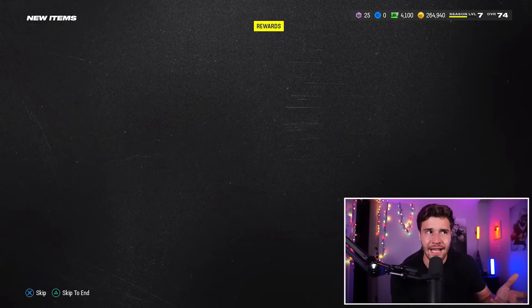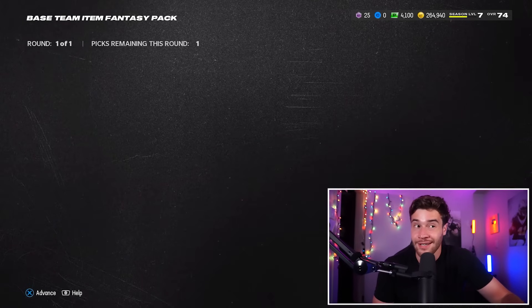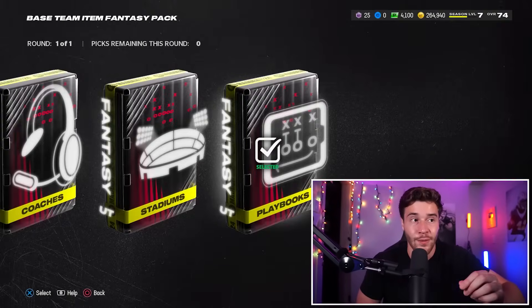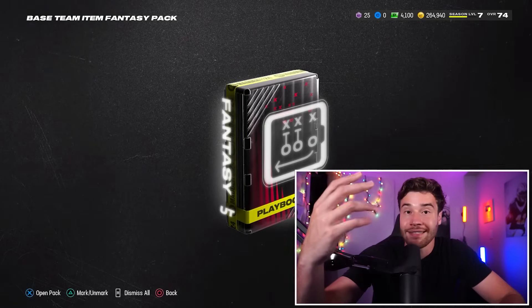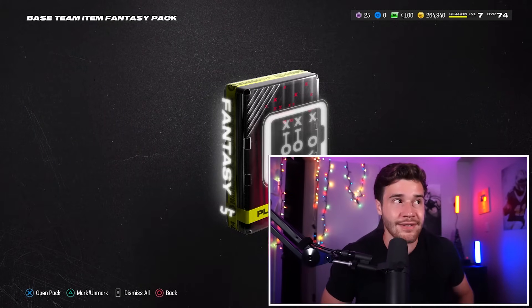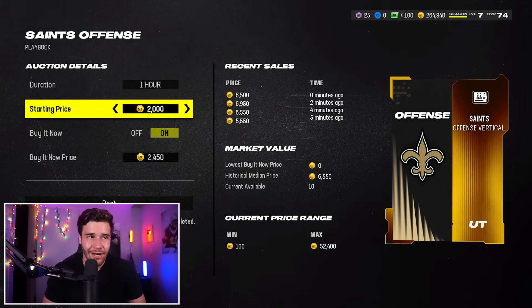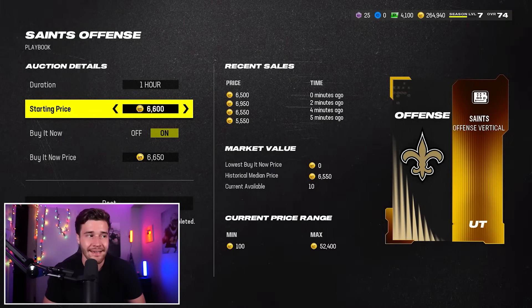Let's say you do this 20 times — at 3,000 coins of profit per set, you're making 60,000 coins, and it's really not that difficult to do this 20 times. This is a really good way to get your coins up from 10K, 20K, 30K, up to a number like 70K or 80K, where you can unlock some bigger coin-making methods. I opened this pack up and actually picked Saints offense, which people tend to like — and exactly as I suspected, we can sell this for 6,900 coins.